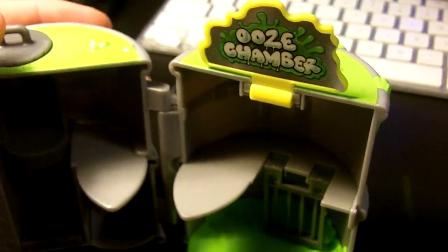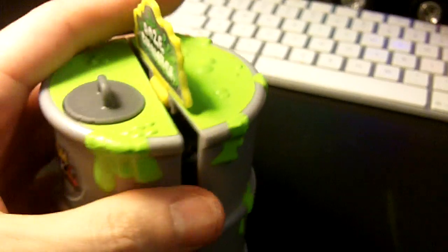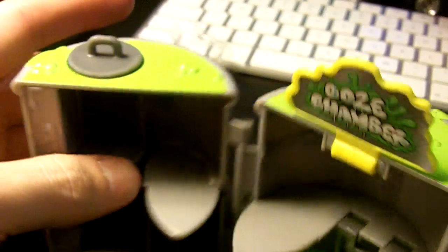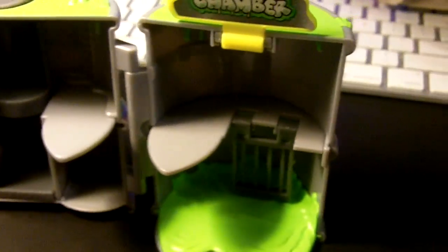I think the other one, the wheelie bin, looks a little bit better, but in terms of playability and what you can do with this, it's pretty much a display piece. You know, you could put some Trashies on these little ledges and stuff.